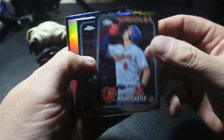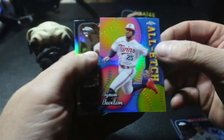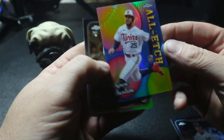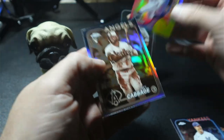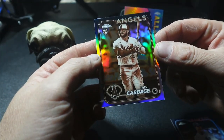We got Ryan Mountcastle, Garrett Cole, and an insert of Byron Buxton — All Etch. It's a cool looking card, serial numbered. Then we got the Sepia Refractor of Trey Cabbage, rookie card.